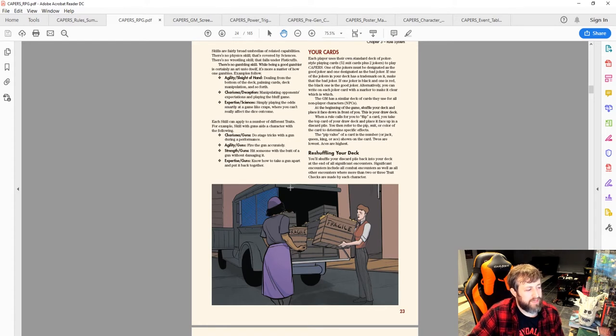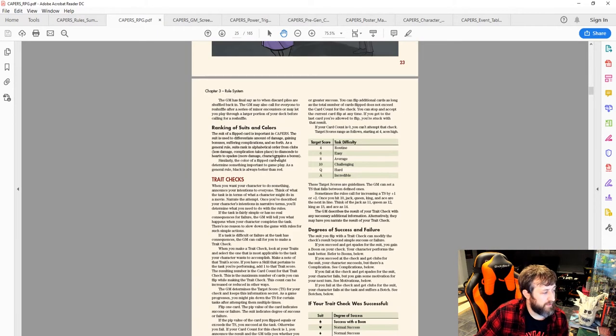You reshuffle your discard pile back into your deck at the end of all significant encounters — including all combat encounters and encounters where more than two or three trait checks are made by each player. This reinforces the card-counting strategy: at the start of a combat you know whether to go for broke or hold back based on which cards remain.